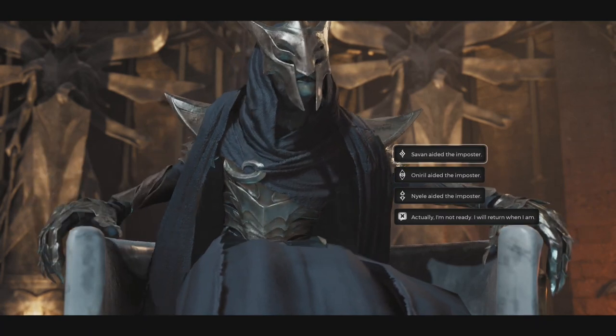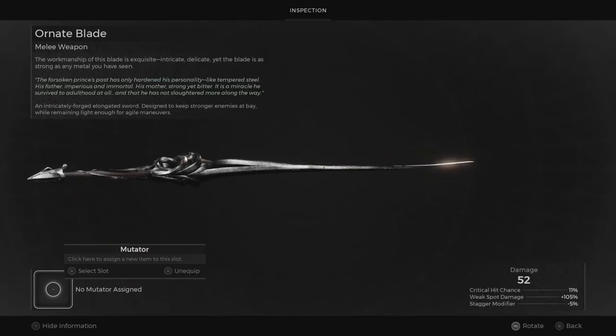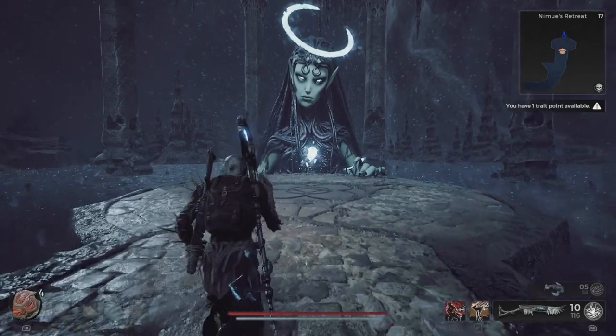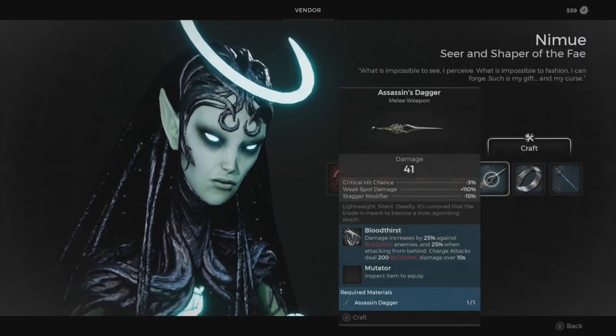There will be a cool cutscene and you'll be rewarded with the ornate blade. Now if you do want the Red Prince's Crown, instead of finishing the quest you're going to take the assassin's dagger to Namune and have her craft the assassin's blade for you.